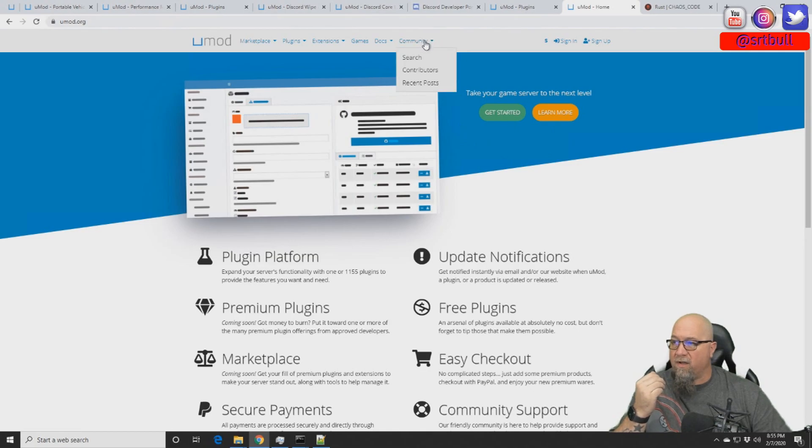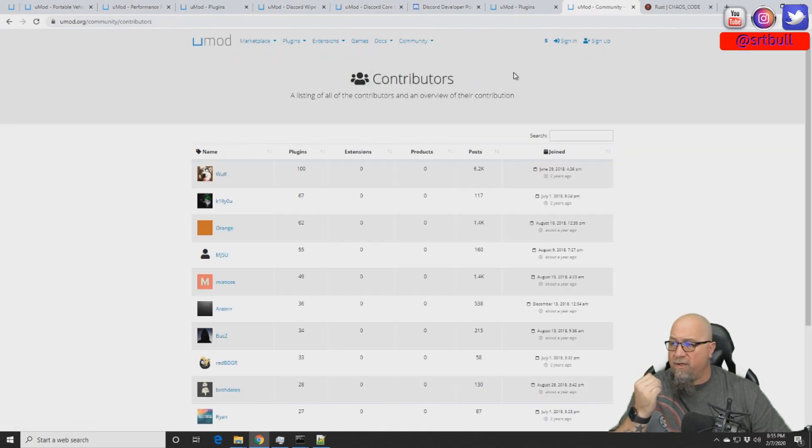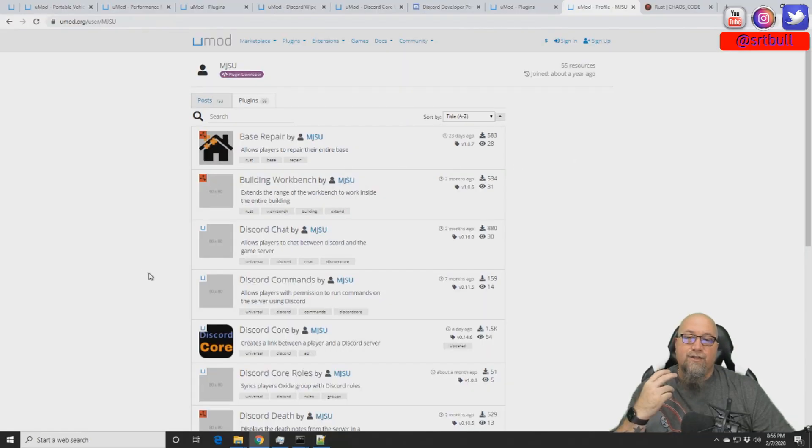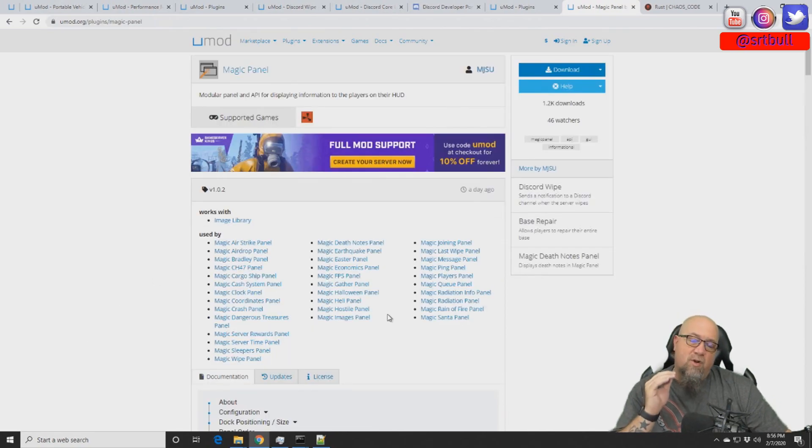So as soon as you land on the Umod website, click on Community, go down to Contributors. As you can see here, MJSU is the fourth one down — that'll change based on how many plugins each developer has. Click on his name and then click on Plugins. Feel free to check out his other plugins; I'm of course going to do tutorials on every single one of his plugins as they come out because they are seriously gold.